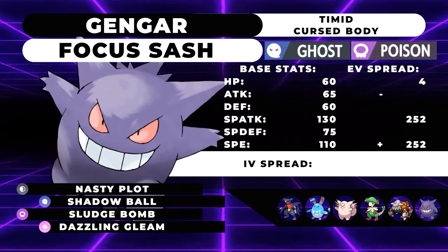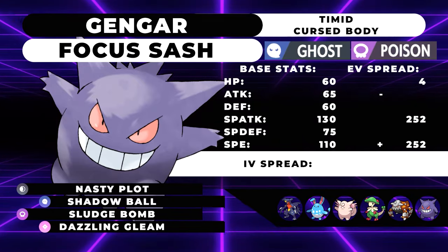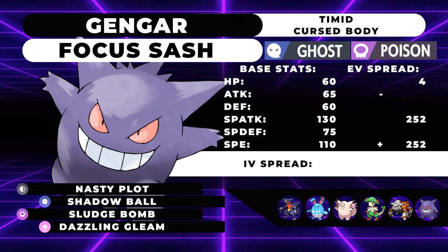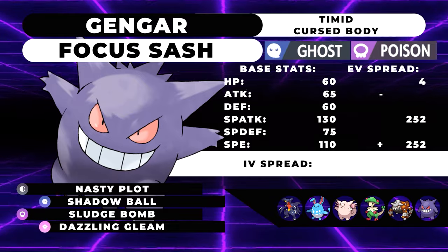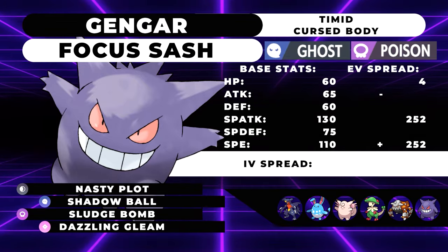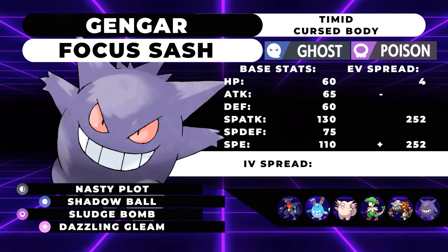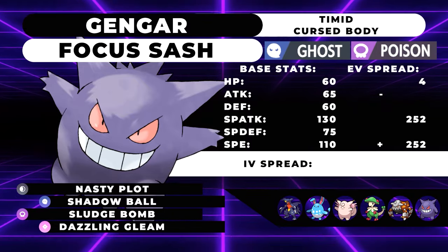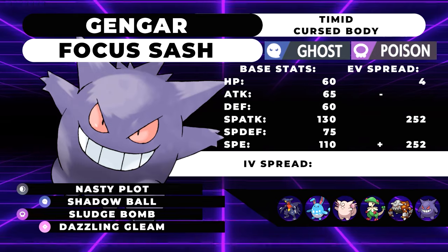Our final Pokemon is going to be Gengar. It's especially powerful in the Battle Tower given its high speed and high Special Attack stat, which is why we're maximizing both of those stats with a Timid Nature and throwing the last EVs into HP. Our item is a Focus Sash, our ability is Cursed Body, and this guy's typically going to set up a Nasty Plot and click either Shadow Ball, Sludge Bomb, or Dazzling Gleam, and sweep through the entire team. It's a very nice lead, and I've been using it in my own personal runs lately. With the singles team all explained, I'm going to throw it back to Philly.